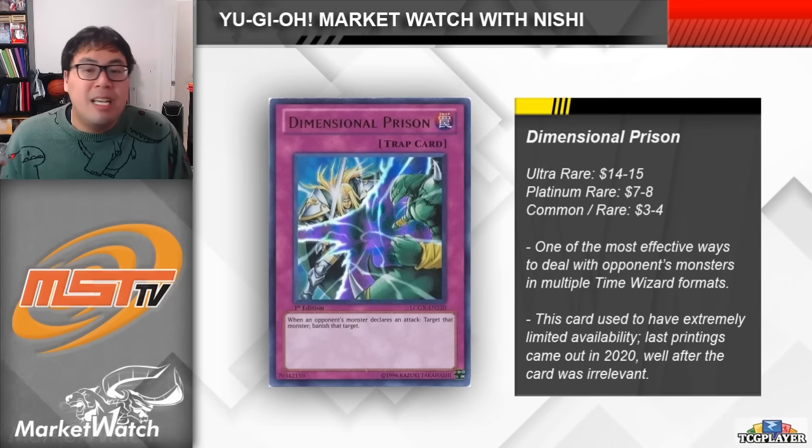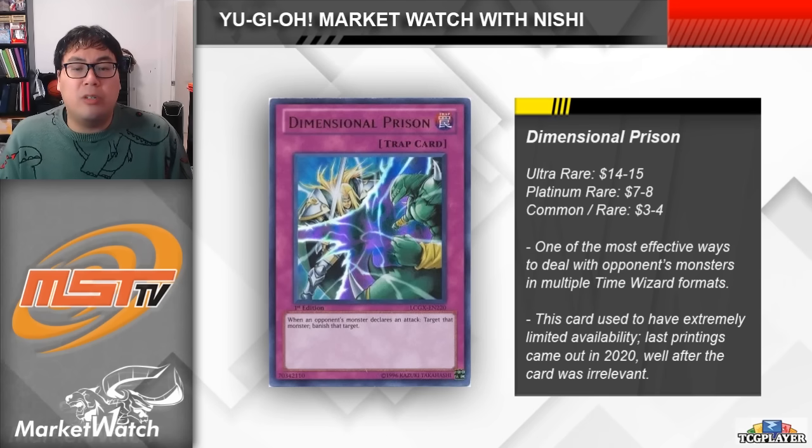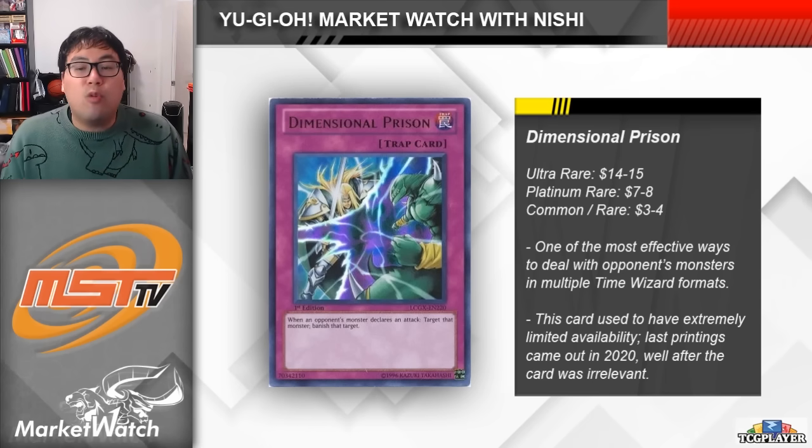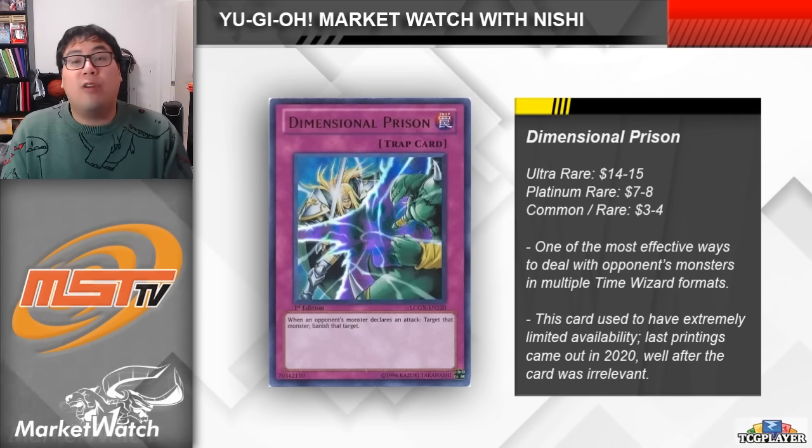Oddly enough, this card does have a few more recent printings — it was randomly printed as a common in OTS Tournament Pack 13, and then as a rare in the first Maximum Gold sets. Those sets came out back in 2020 and the card wasn't relevant in the format at that point, so a lot of players probably just dumped them into their bulk and no one really cared about them. Now, with the popularity of Edison format, players need to pick up this card, and we're seeing all printings move up in price. There are a couple of Ultras from the Ra Yellow Mega Pack and the Legendary Collection Generation X Mega Pack — those are literally $14 to $15 each right now. It got a random Platinum Rare printing in the Noble Knight box at $7 to $8. Even those recent Common and Rare printings are still $3 to $4 each. Definitely a card worth digging up out of your bulk. This should serve as a reminder for why we never want to just throw out OTS Tournament Pack commons, even if they aren't relevant in the current format, because a lot of these types of cards can see an increase in demand for a wide variety of reasons.